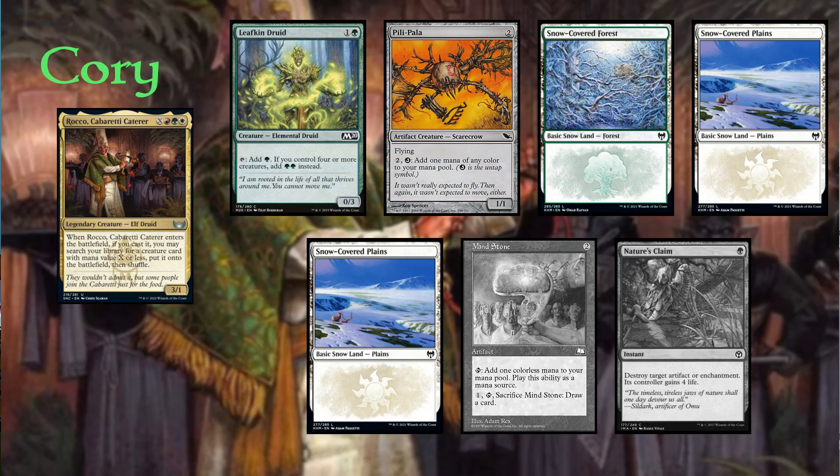And to round us off, I'm playing Rocco Cabaretic Caterer. My opening hand contained a Leafkin Druid, Pilipala, Snow-Covered Forest, two Snow-Covered Plains, and my two London Mulligans were a Mind Stone and Nature's Claim. Now let's jump into the gameplay and find out who will achieve greatness at any cost.